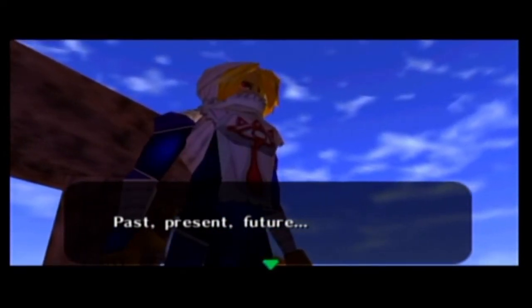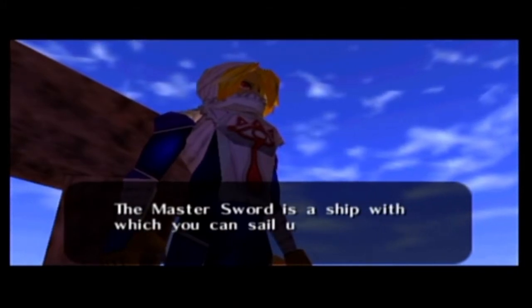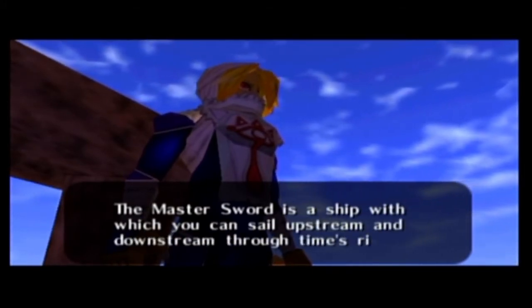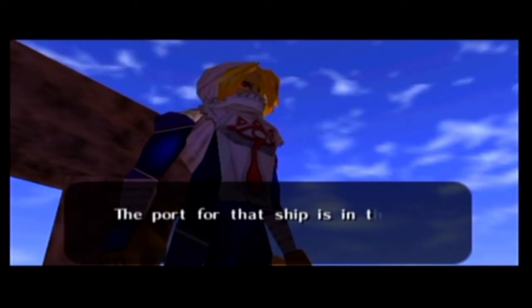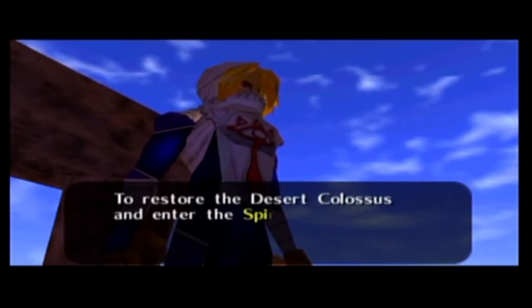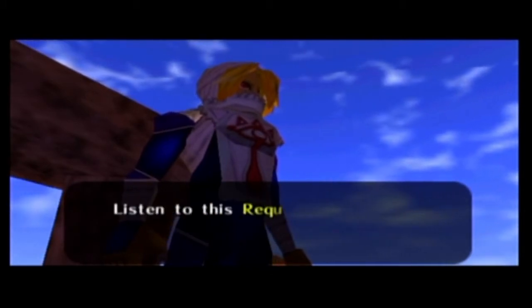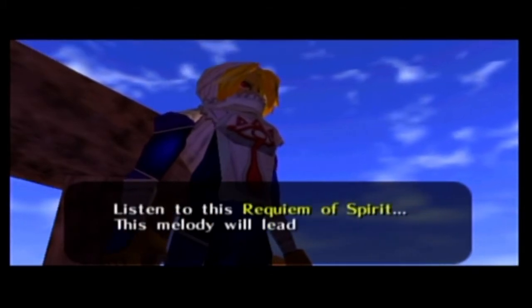Sheik appears with a cutscene: 'Past, present, future — the Master Sword is a ship with which you can sail upstream and downstream through time's river. The port for that ship is in the Temple of Time. To restore the Desert Colossus and enter the Spirit Temple, you must travel back through time's flow. Listen to this Requiem of Spirit — this melody will lead a child back to the desert.'